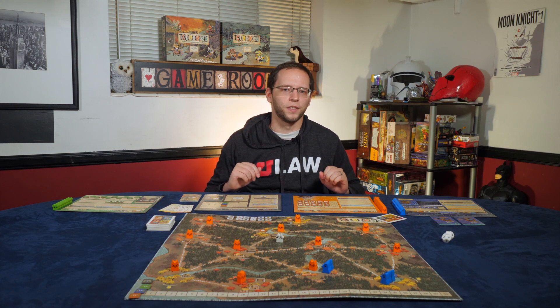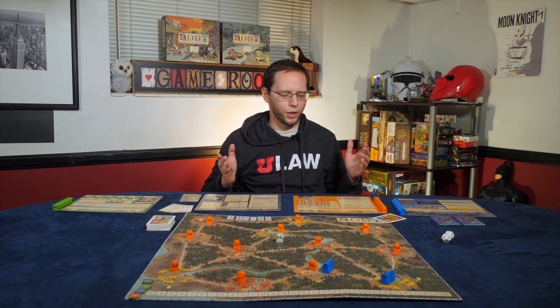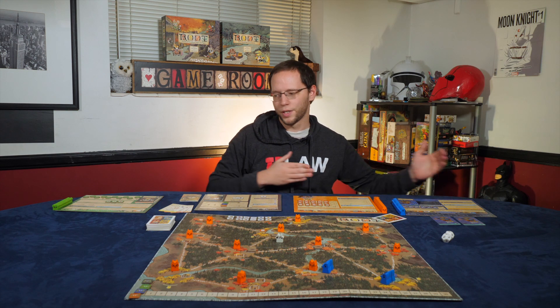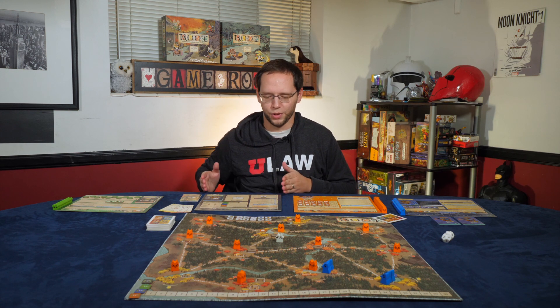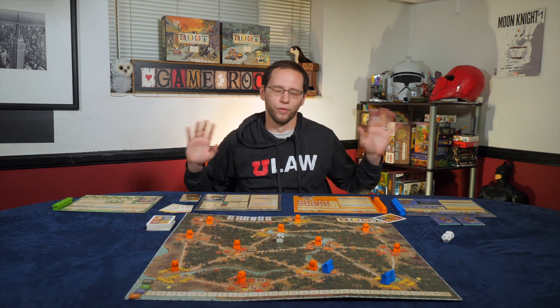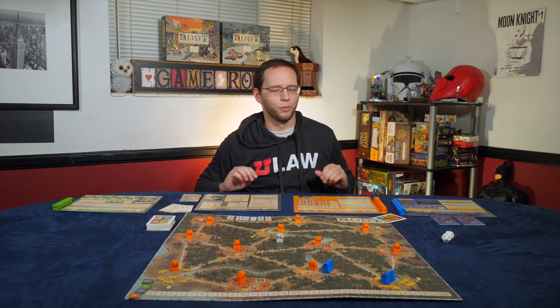Those are the basics of the game. Let's go into each faction individually. We'll go in this order: first the cats, then the birds, then the Woodland Alliance, and lastly the Vagabond — because he's just a weirdo and nobody really knows what's going on with him, so we'll save him for last.